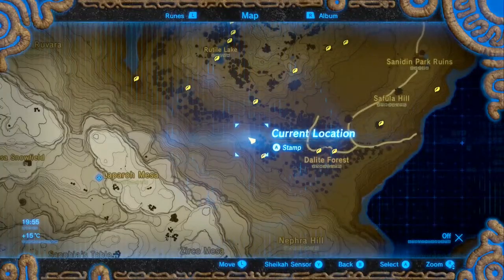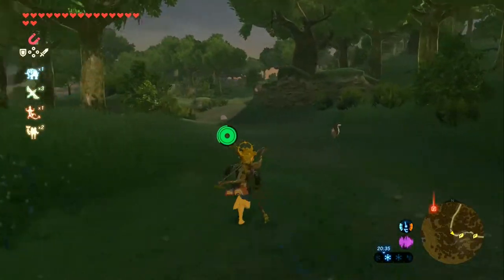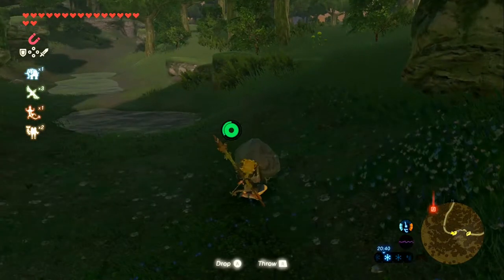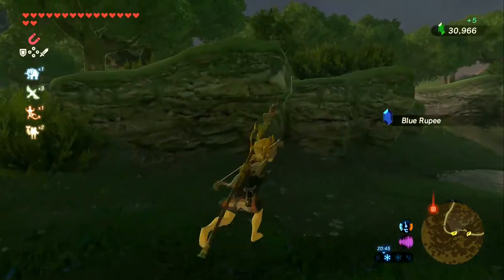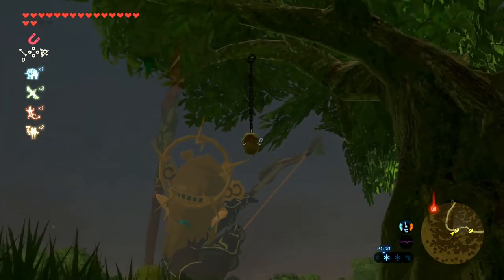Next up we're going down to the Dalite Forest, which is apparently here. This guy just seems to be a little rock in the middle of the path, a little out of the ordinary. But it's only a blue rupee — my marker was just trolling me a little bit. Instead it's actually another acorn puzzle up top on this tree over here.